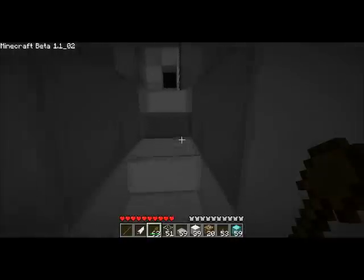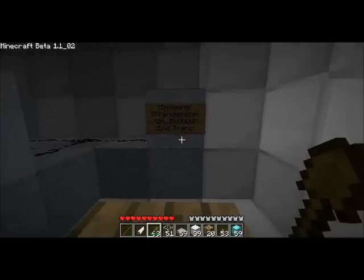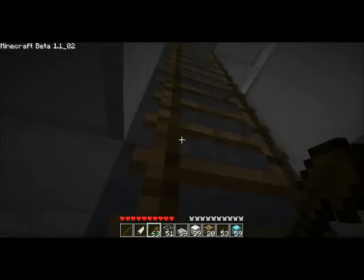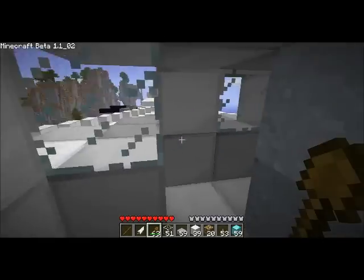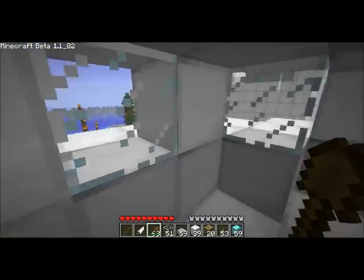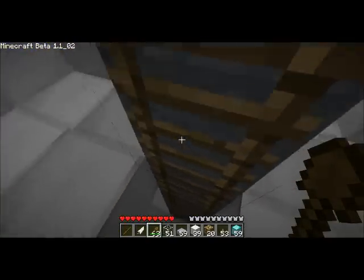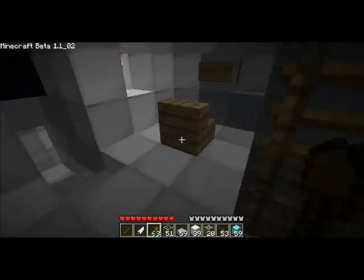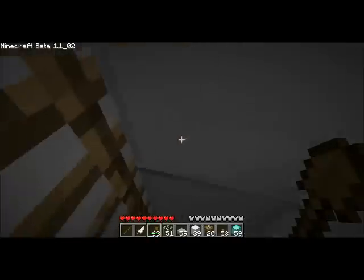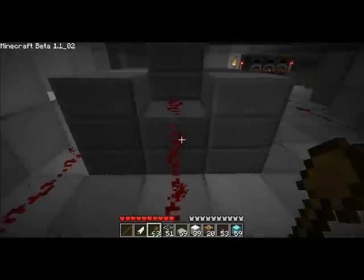Up here is communications. Up here is observation — you can see little bits of the whole ship here. Someday I dream of having a fully functional ship that can move and have rotating turrets. Right now it's one or the other it seems like. We're not moving this ever — it would lag out my server so bad. Well, we will move it someday.